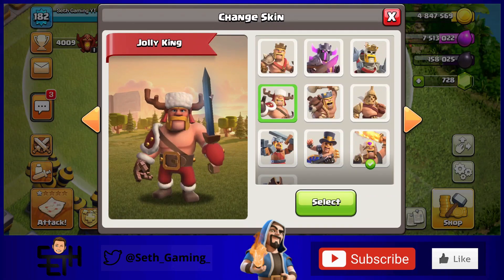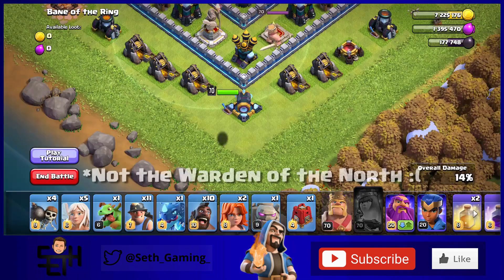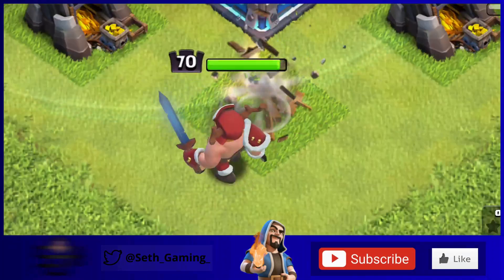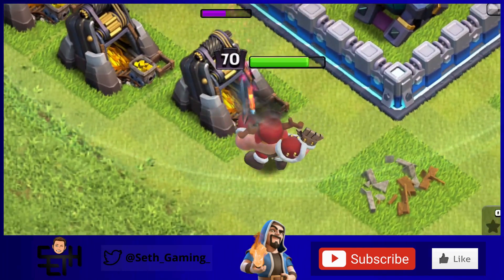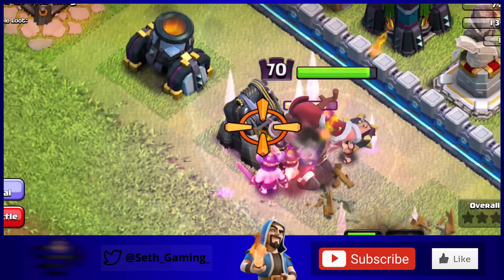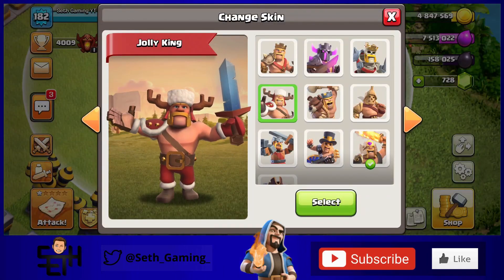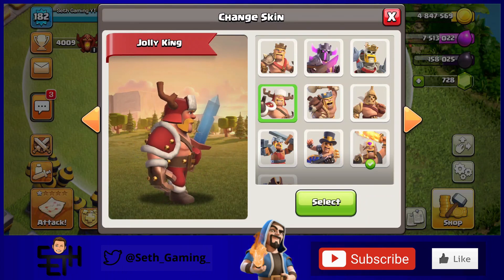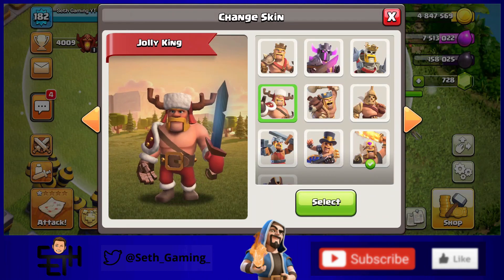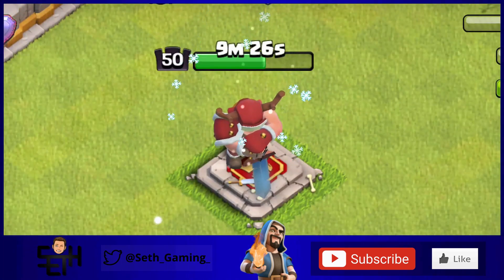The next skin is another winter skin: the Jolly King, coming in at number 7. All the winter skins are in this list — the Jolly King, the Ice Queen, and the Winter Champion — though none of them make the top five. The Jolly King has really cool animations, a slightly different walking style, custom voice lines, reindeer horns coming out of his hat, an ice sword, and a sleeping animation with snowflakes falling on him.